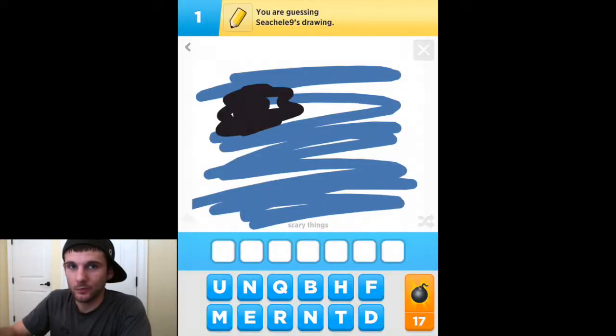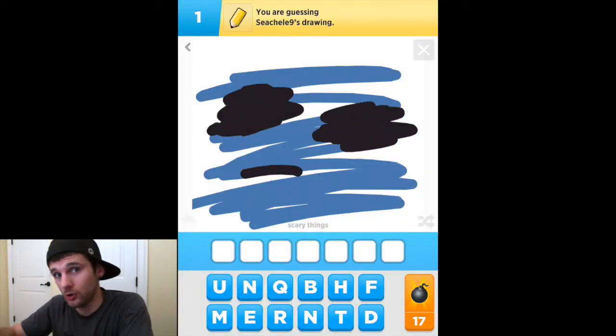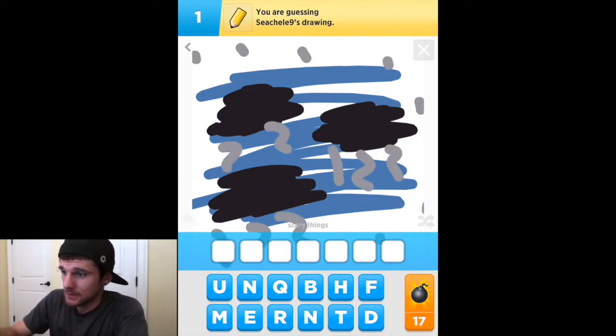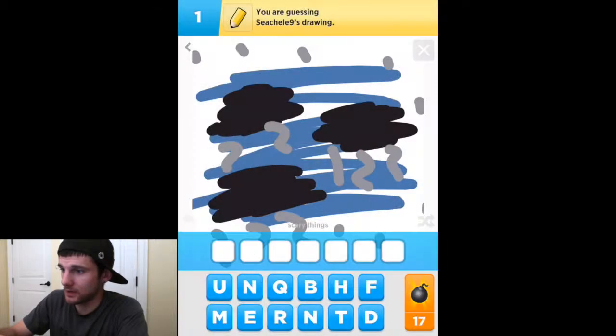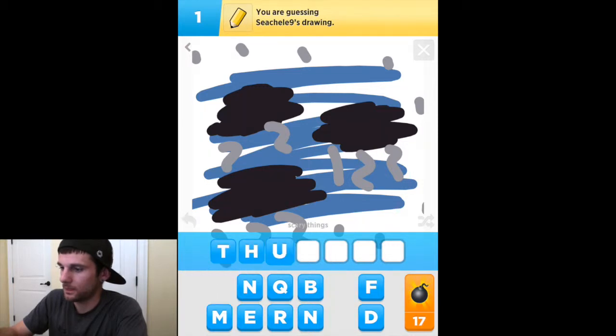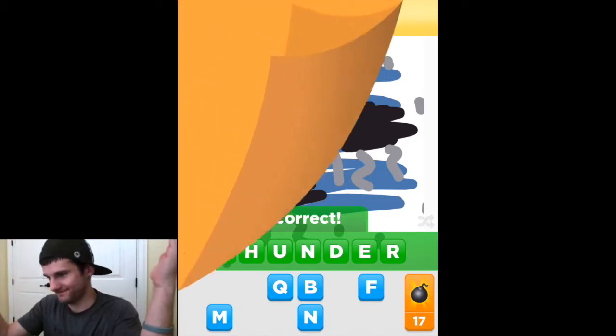We're back with our second game for today, and it is Draw Something. Let's check it out. Category is scary things. Looks like we got some black clouds with some lightning, maybe? I think we got it — Thunder. Correct. First try! First try. What can I say?